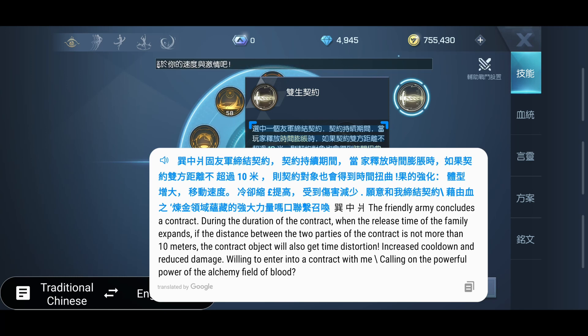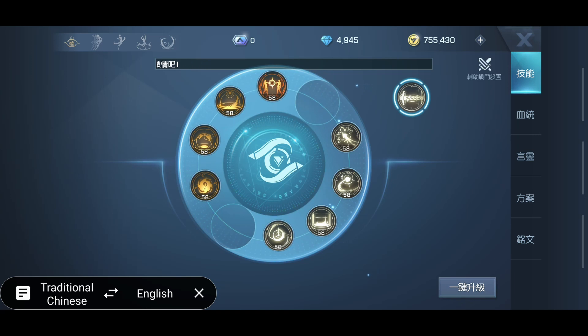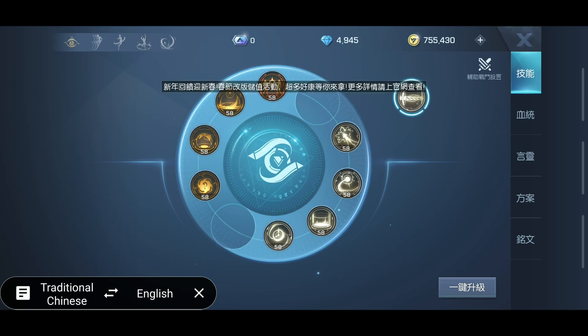That's it for the Soul Dancer — those are all of our basic abilities. There are some ultimate abilities and stuff in the game, but I won't go into those right now. This is the basic toolkit of the Soul Dancer. Thanks for watching, please subscribe to my channel and hit some buttons in the description. Thanks so much for watching and peace, see you next time, GG.